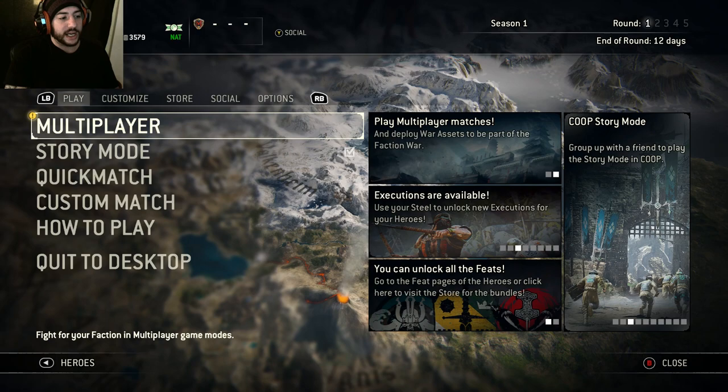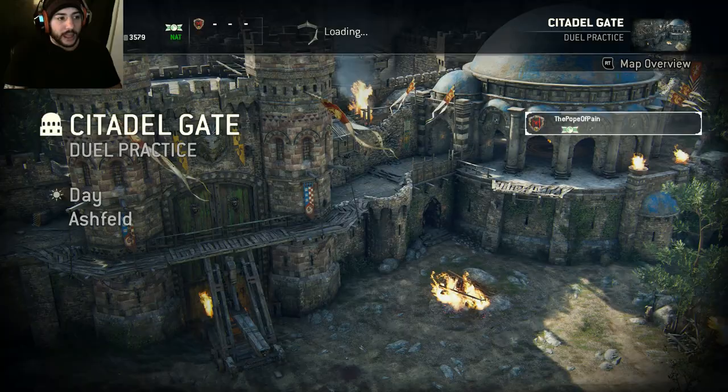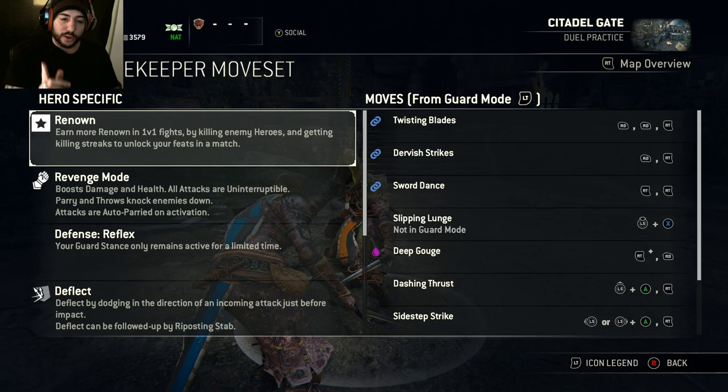Now if you want to practice — for those of you who don't know — you go down here to 'How to Play' and go against the level zero bot. They basically just stand there and let you practice on them. A level one bot will attack you; it's not too difficult, but you want to move on to that once you learn the moves. Let's get started with the level zero bot.